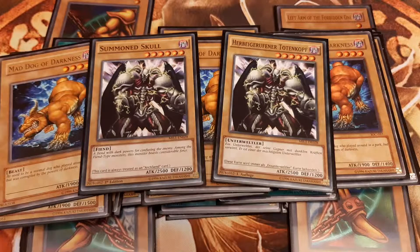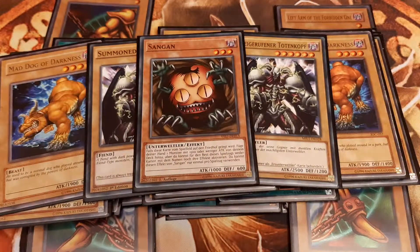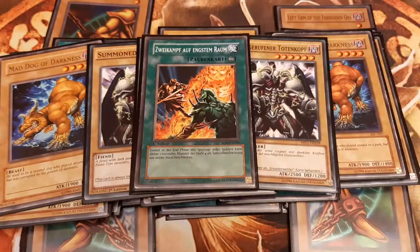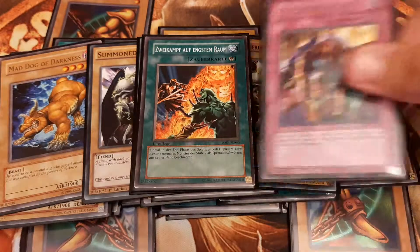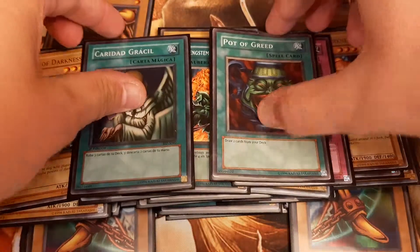For Tribute Monsters, I play double Summon Skull. To get to the head piece quicker, I also went for one Sangan. In order to keep up with the opponent and set up an impressive board, I play one copy of Two-Man Cell Battle for swarming the board with normal type monsters, and one copy of Skill Drain to level the playing field. And lastly, Pot of Greed and Graceful Charity are a must for every Goat format deck.